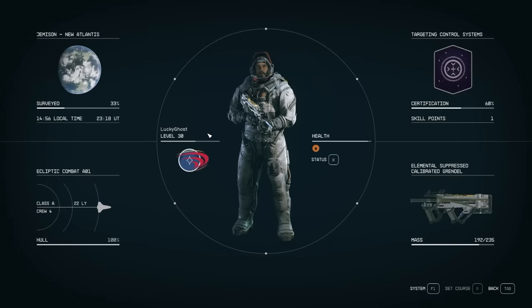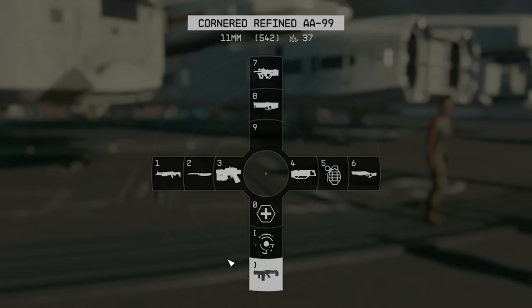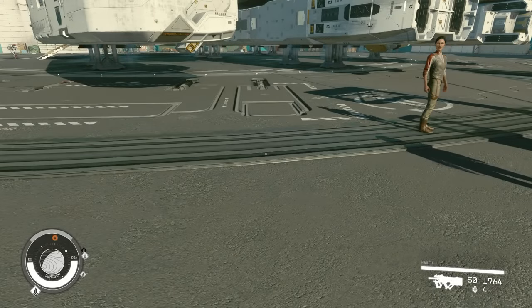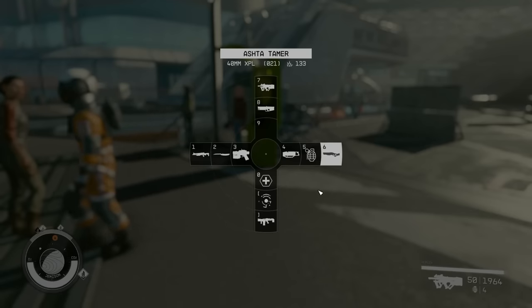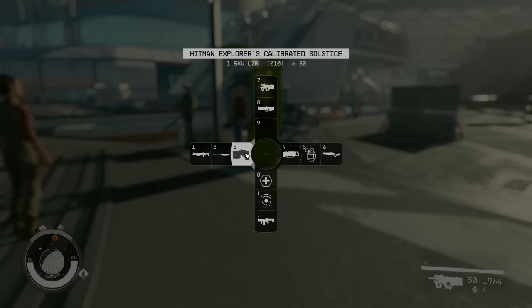On that topic, another tip: make sure to have a variety of ammunition-type weapons. Have a shotgun you really like, a ballistics weapon, a laser weapon — a different arsenal bound to your favorites wheel. To add weapons to the wheel, go to your inventory, select a weapon, press B to favorite it, then click the slot you want to put it on. In combat, press the designated button to bring the wheel up and switch on the fly. Note the game does not pause while the wheel is open — enemies can still attack you, though it does slow them way down.